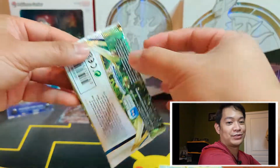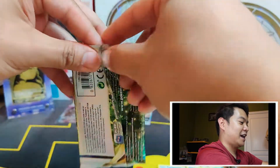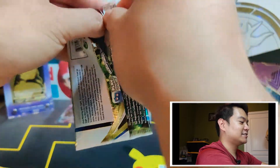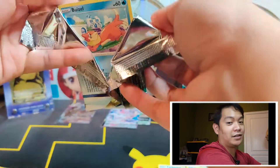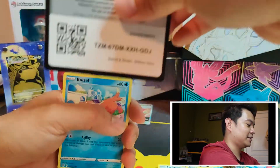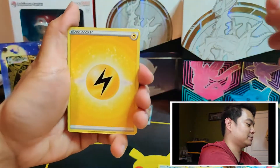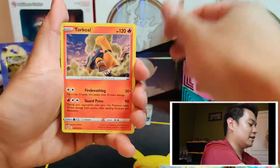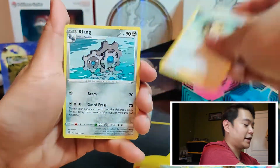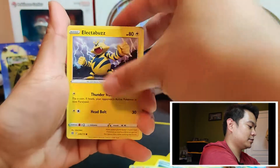We're just halfway through — four more packs. It's basically now a question of how much Brilliant Stars is going to blow out Evolving Skies. I did pull a Sylveon VMAX from VMAX Climax — which is also what this gold Pikachu is from — and I have it in Japanese. Now I have it in English too, and it's such a beautiful card. Really stoked to get it.